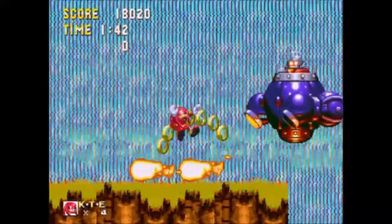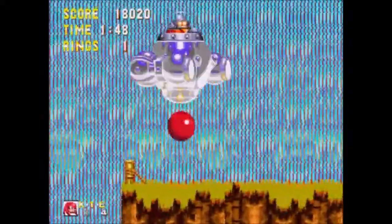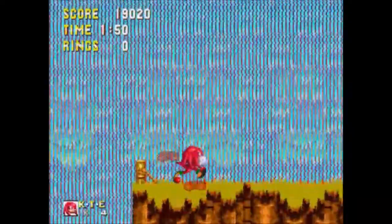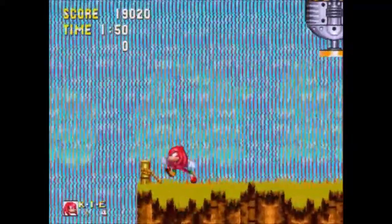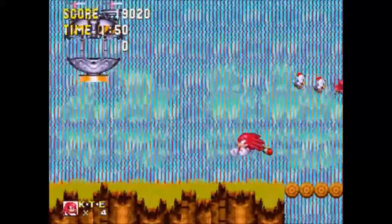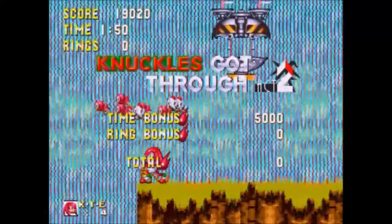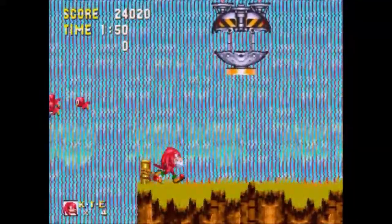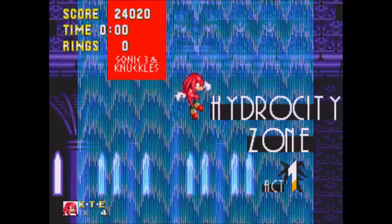Just gotta dodge the fire — quite easy to do... as I get hit of course. I was trying to hit him before and got hit, but that'll do anyway. You can still die if you jump down but I'm not gonna do that. Knuckles is safe at home base. That was Act 2 — that does it for Angel Island Zone. Next up: the beautiful city of water — it's time for Hydro City Zone.